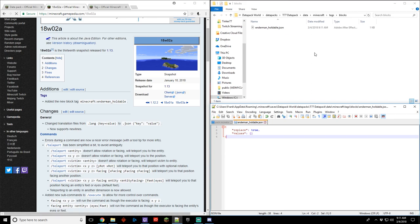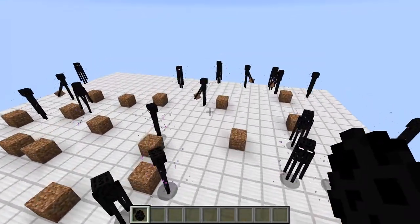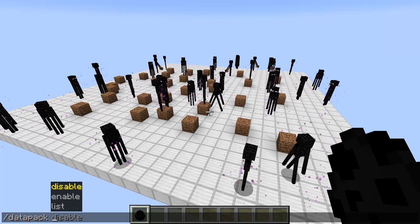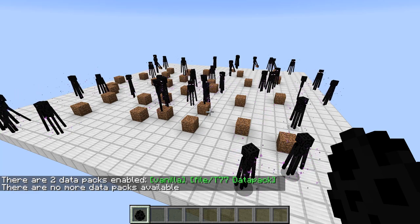We're going to jump back into Minecraft and I'll show you how this works. I've just reloaded Minecraft — we're back in our world. You can see we have Endermen that have blocks, because the data pack hasn't taken effect yet since this is already existing. If you do a 'datapack list' it will say there are two data packs: vanilla and our T77 data pack, which is great.